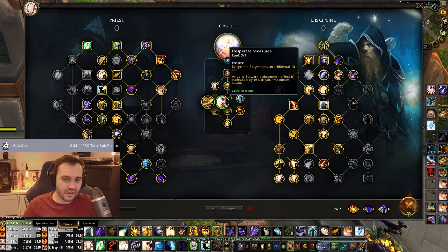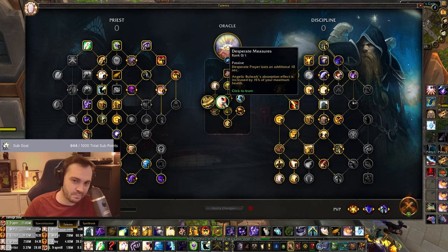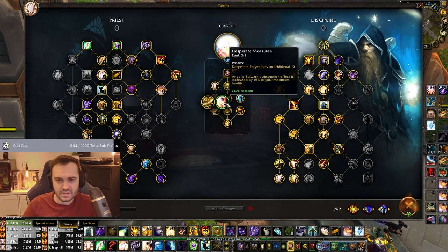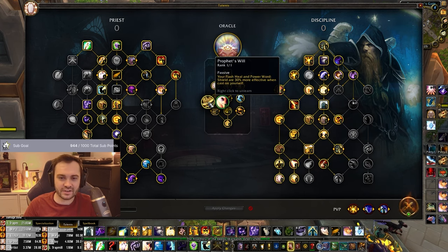The option is Desperate Measures - Desperate Prayer lasts an additional 10 seconds and Angelic Bulwark's absorption effect is increased by 15% of max health. I'm not even taking Bulwark at the moment. If I were to take this I'd probably take Bulwark instead of something, but this isn't terrible if you know you're going to get trained a lot and can't get many Flash Heals off. But 30% more shield on yourself is obviously good too - it's a tricky one.